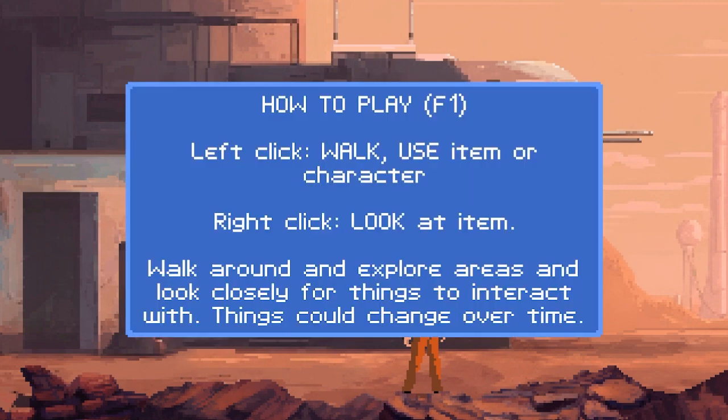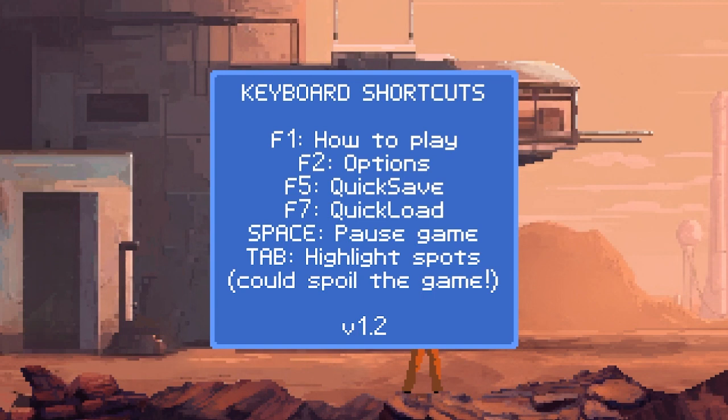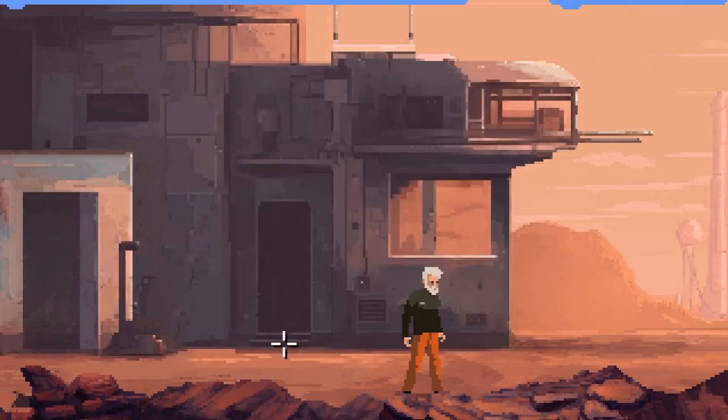Alright, how to play. Left click to walk, use item or character. Right click to look at item. Walk around and explore areas closely for things to interact with. Things could change over time. Select inventory by pushing mouse to the top left of the screen. Left click to select item. Alright, so that's how we get to inventory.